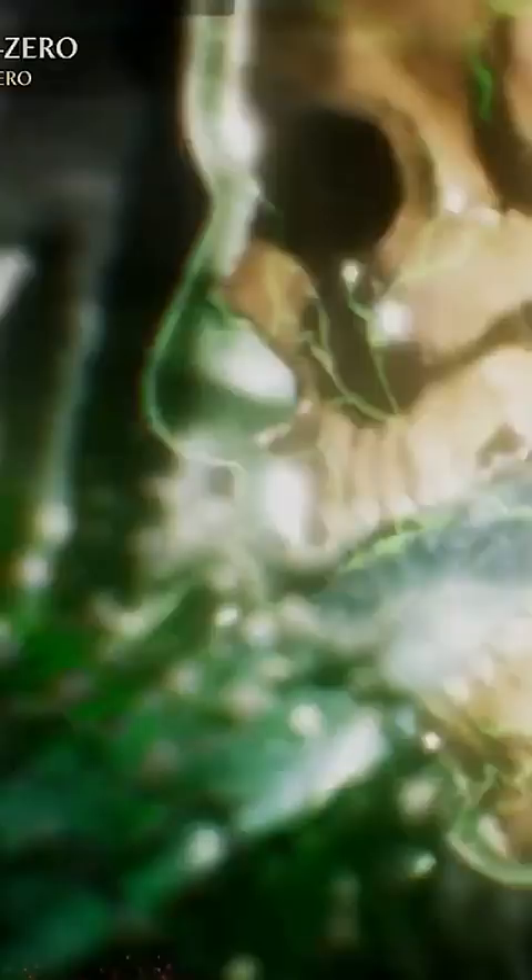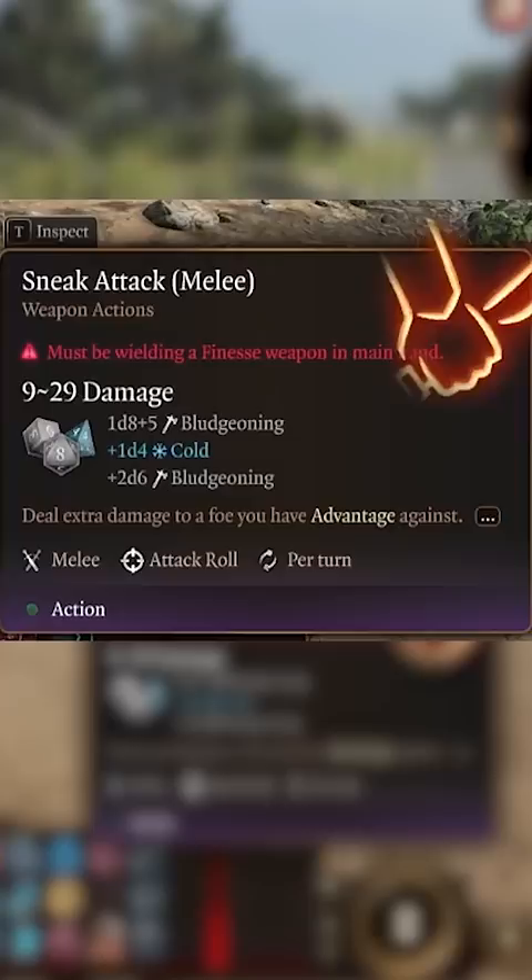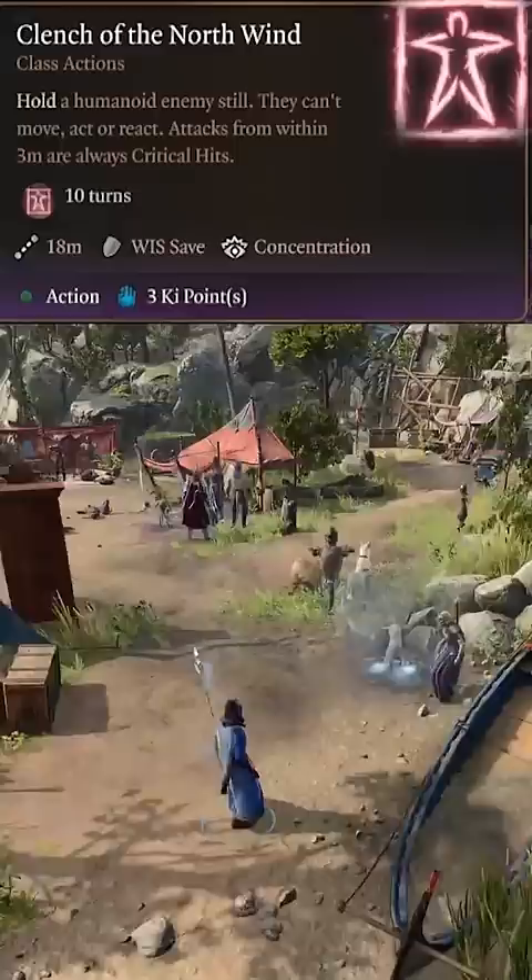Put four levels into Rogue for fast hands and defeat, plus two Dexterity from our ASI, and Sneak Attack to assassinate our enemies. Finish off the last three levels with Monk to get Clench of the Northwind and another ASI.